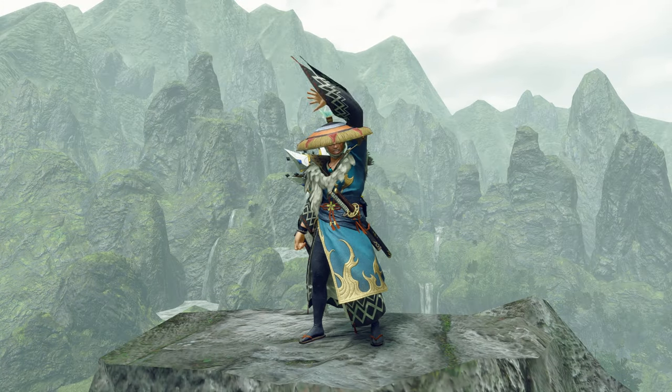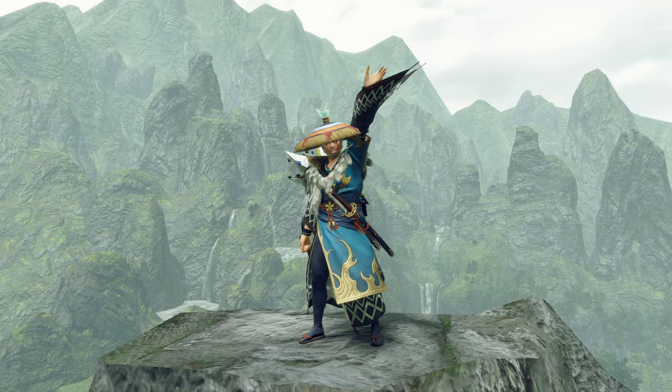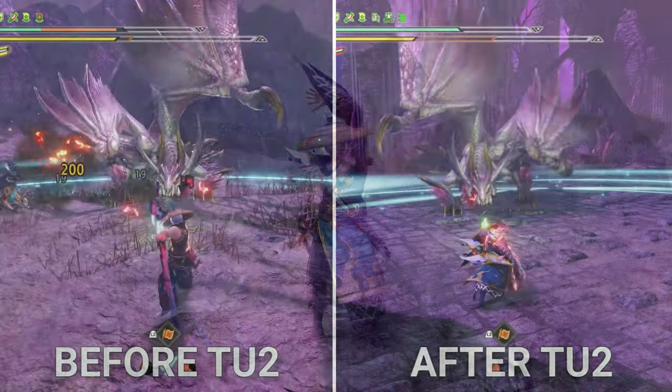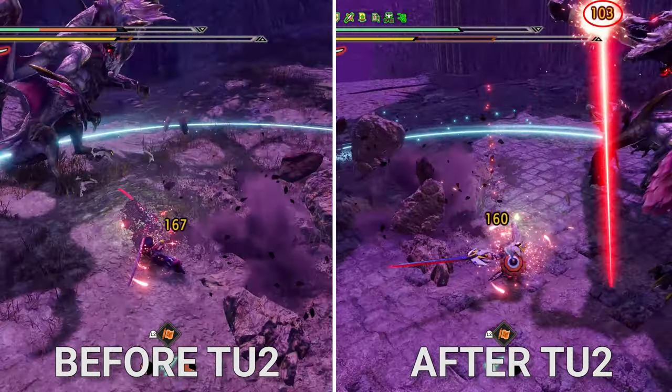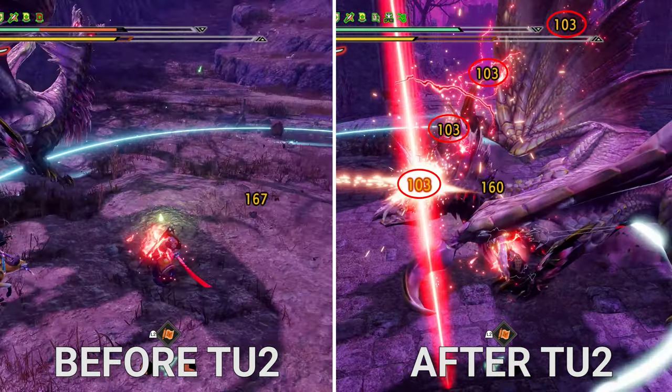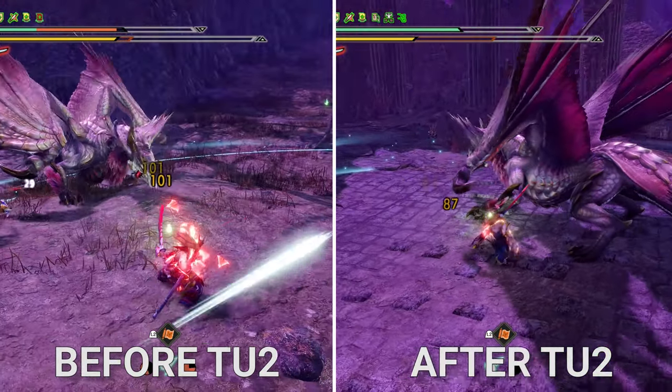Hello everyone, Eppu here. Since title update 2 kicked in, a new bug involving the Harvest Moon appeared as you just saw. Capcom seems to have fixed the additional hits of the counters when the monster is moving away in a short amount of time after you landed the counter in the Harvest Moon, but apparently that fix generated a new bug.